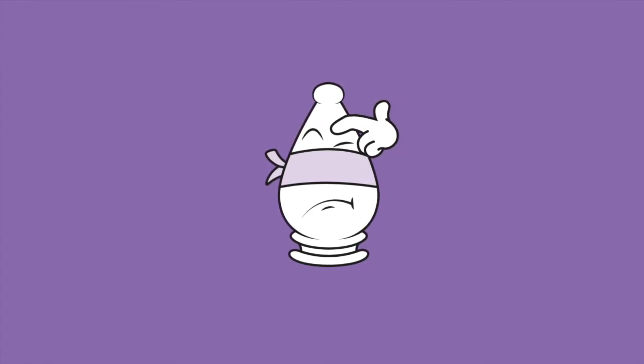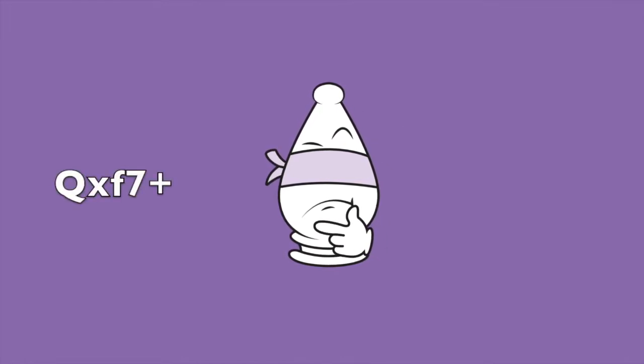I know it's tough, so here's a hint. The first move is Qxf7 check, sacrificing our queen. Black now takes back with the rook, Rxf7.